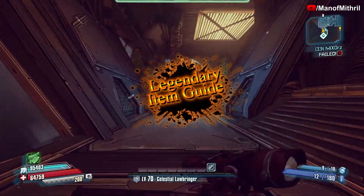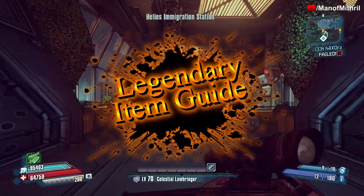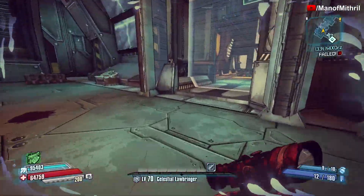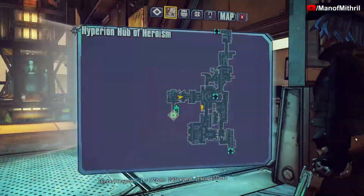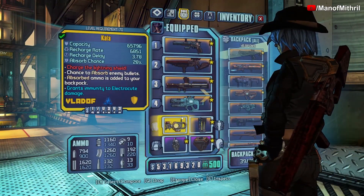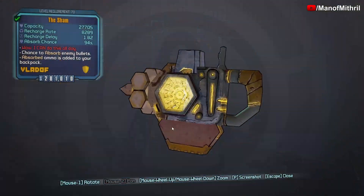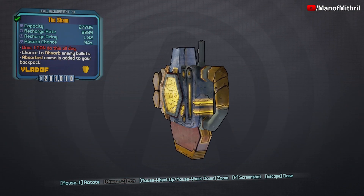All right guys, this is Mithril back with another item guide video. Today we are here in the Pre-Sequel, in the Hyperion Hub of Heroism, and today we are checking out the Sham — yes, it makes its return from Borderlands 2 into the Pre-Sequel.